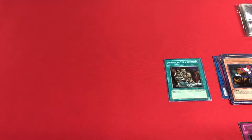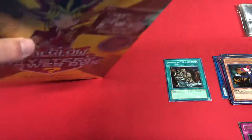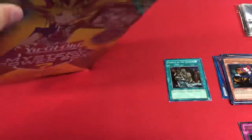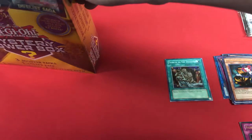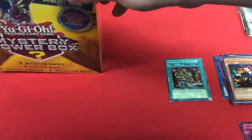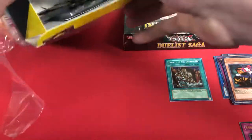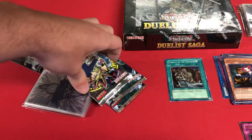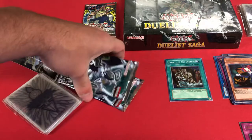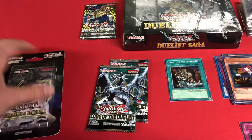Opening up the second box — I can see we have another Duelist Saga. Dumping the contents out — oh, is that what I think it is? Invasion of Chaos! Sick, I love Invasion of Chaos. Okay so we got Code of the Duelist, some more sleeves, and the Shadows in Valhalla blister.